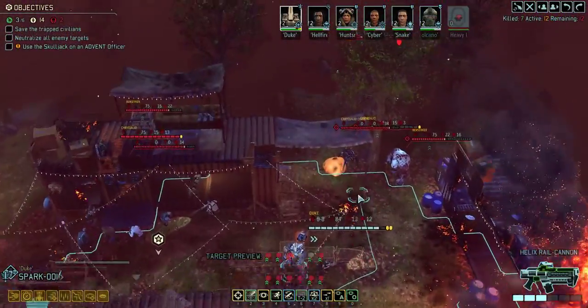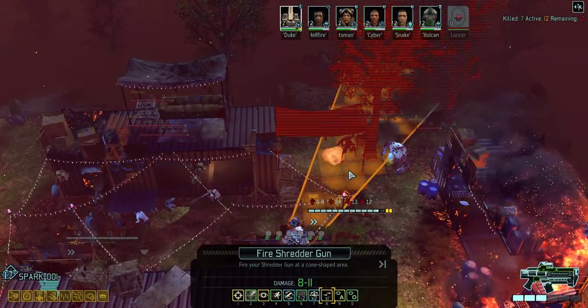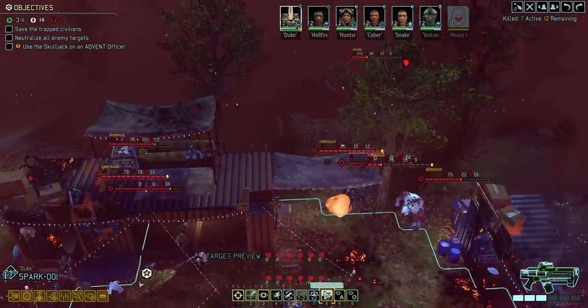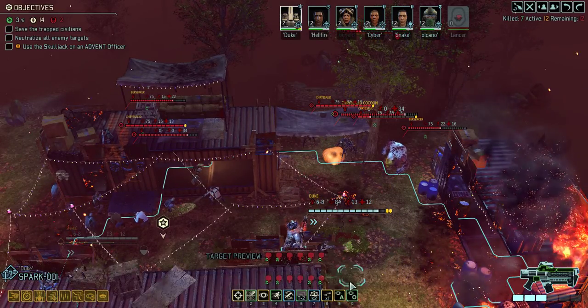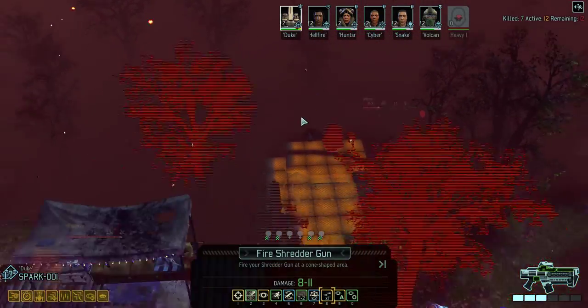I have two turns on overdrive — not even one turn away, two turns away. I want to hit the cocoon, which has two spaces between it and the Berserker, so I need to figure out the shape of the cone I can make.